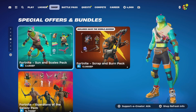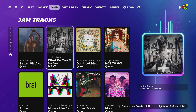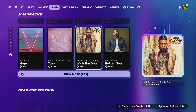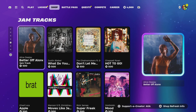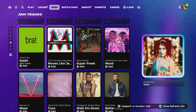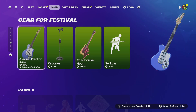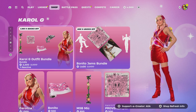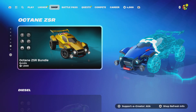We've got the special offers and bundles, and at the bottom we've got some jam tracks and lobby music. There were some new ones - I think it was 'Better Off Alone,' 'Don't Let Me Down,' 'Hot to Go,' and 'The Apple' that were new. We've got gear for the Festival, the Carol G bundle, and the Beneath the Jammers bundle.